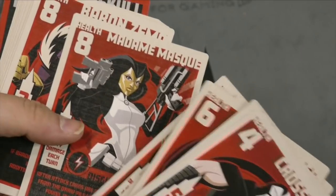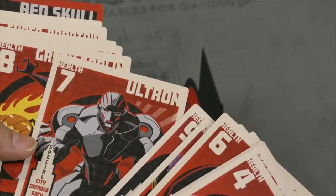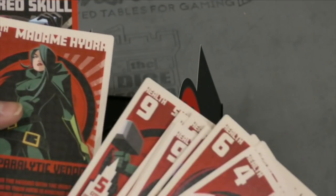Wow, these are really good quality cards, folks. Madame Mask, Baron Zemo, Kingpin — since when has he been working for Hydra? Ultron, Green Goblin — okay, now they're just throwing in random people. Madame Hydra and of course Red Skull.